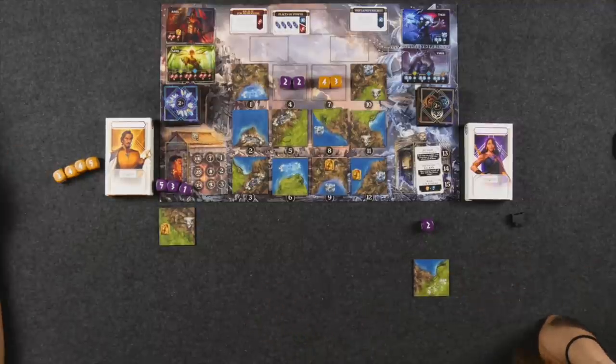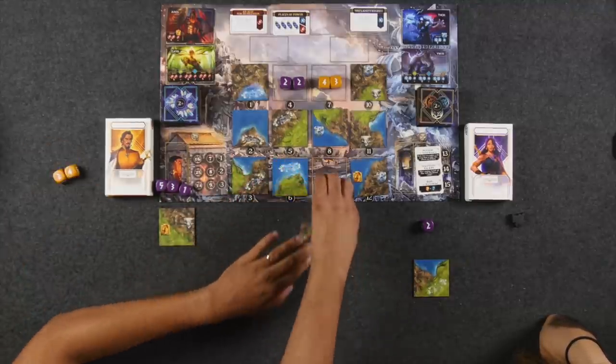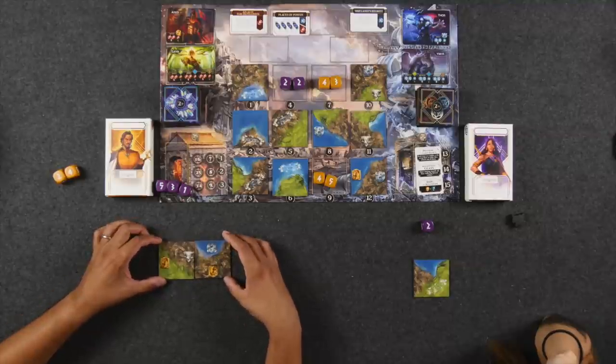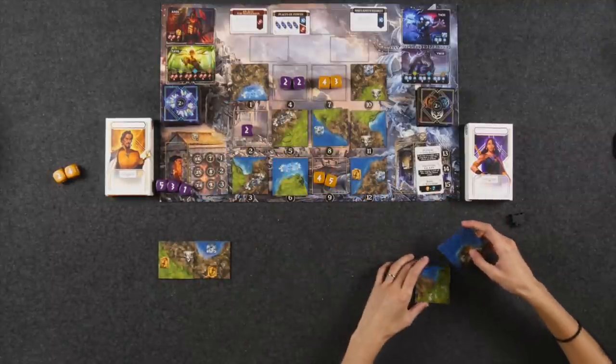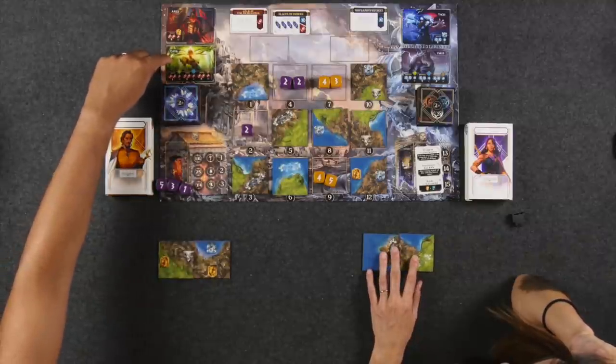Naveen takes the tile worth 9, giving him a variety of terrain to build from. Monique, with a 1 and 2 remaining, takes another tile with a second sacred site — now she has two. She notes that Gaia wants separate terrain areas and starts focusing on building a solid water area to close out terrain sections. Naveen observes her progress while planning his own map, which he then blows her 'out of the water' comparing their scenario 1 results.